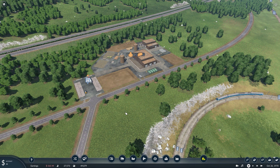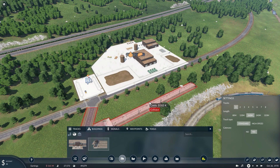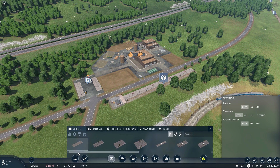Let's start by building a station next to the factory. As you can see, we simplified the main construction menu. You will find things more easily now and you will need less mouse clicks. And we added a scroll bar as well, which is really useful especially when you use mods.